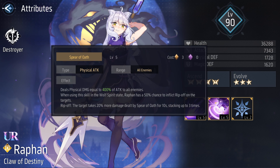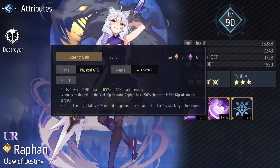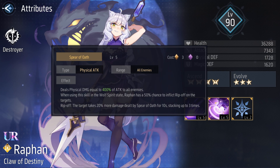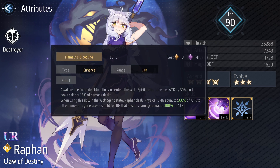Her first skill is called Spear of Oath. It costs 3 Order to use, and at level 5 she deals physical damage equal to 400% of her own attack to all enemies. When using this skill in the Wolf Spirit state, Rafan has a 50% chance to inflict Rip Off on targets — a debuff where the target takes 20% more damage dealt by Spear of Oath for 10 seconds, stacking up to three times.